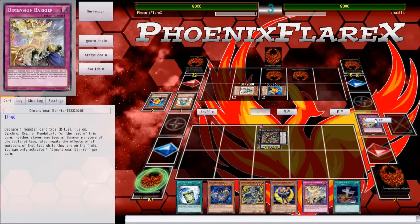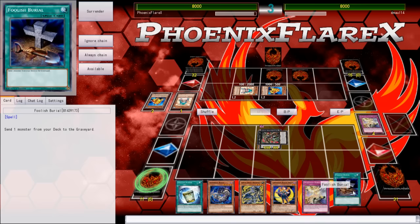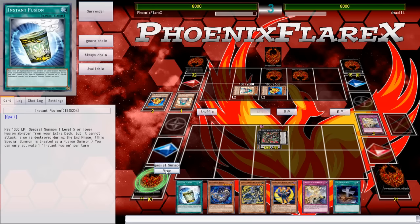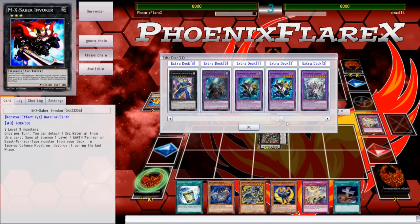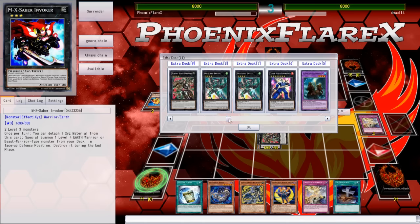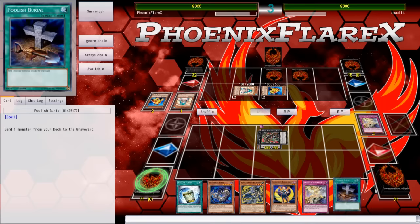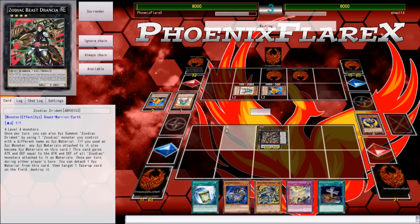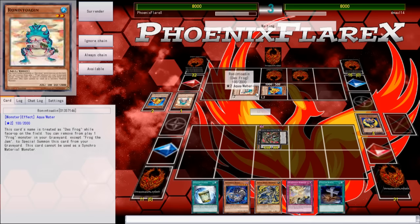I've got access to Instant Fusion. I've got a Foolish that I can use to send Squamata, send Hedgehog, search Dragon. Send Black Sheep to add the Poly. Then I'll be able to fuse into Winda and keep his stuff off the board.